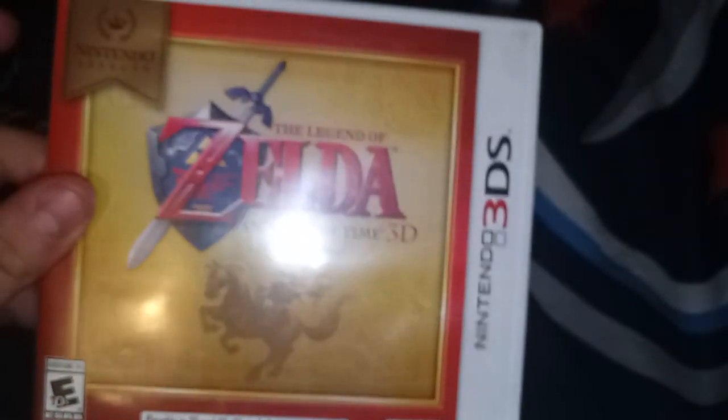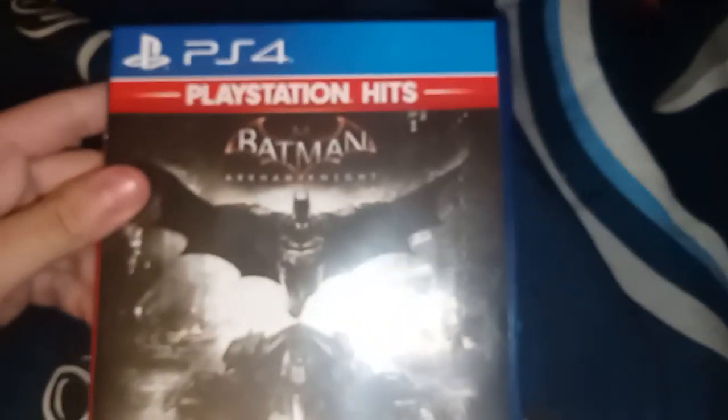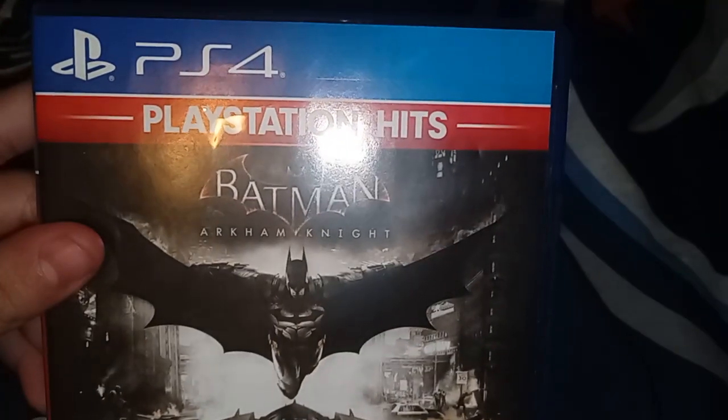And here's Legend of Zelda: Ocarina of Time 3D. A few of my 3DS Nintendo Selects games have a little crest on them, which indicates it's a Nintendo Selects reissue or re-release. You get the original cartridge and a view of the game manual — I don't understand why they updated the manual but not the cartridge. Thanks a lot, Nintendo.